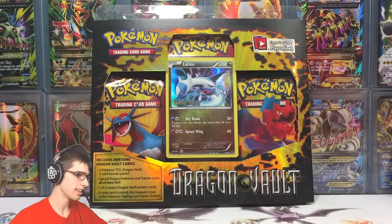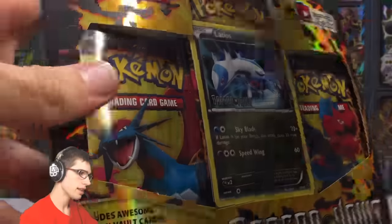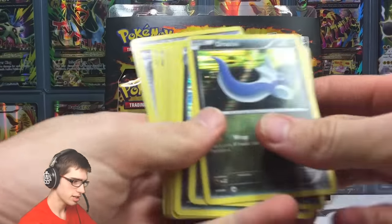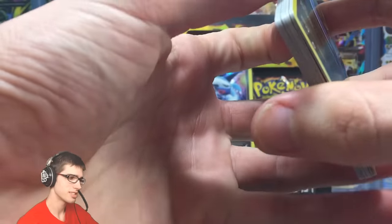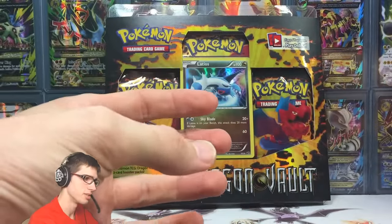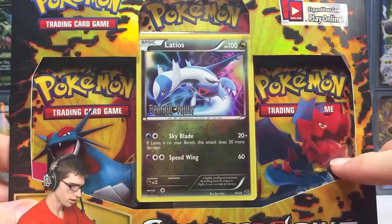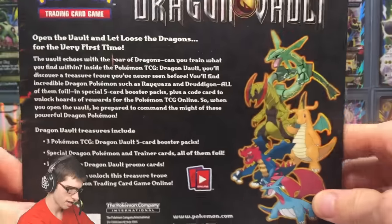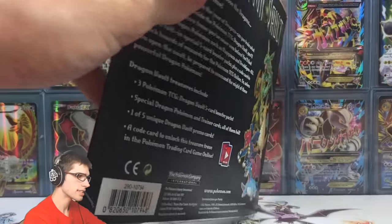Today we are back with the Latios Promo blister. What we're trying to do is complete the Dragon Vault set by randomly opening these blisters and just getting the pulls. Without further ado, let's get straight into this blister pack — we've got Druddigon, Salamence, the promo, and that's what the back of a Dragon Vault blister looks like.